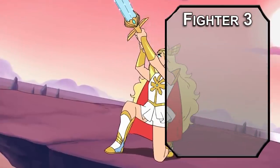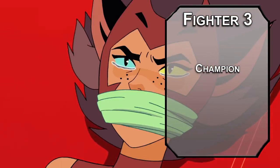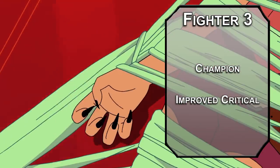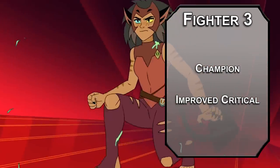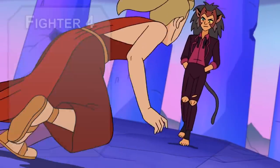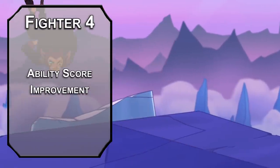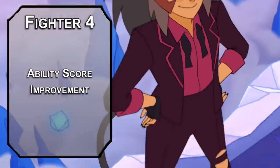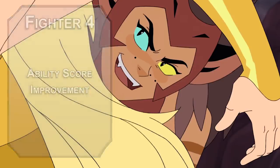Third level fighters can choose a martial archetype, and Champion is best for fighters who want to keep things simple. Improved Critical lets you land a critical hit on a 19 or a 20. I know Battlemaster is technically more optimal for damage output, but crits are fun and this will get us some more athletic stuff a bit later as well. For stats, fighters get an ability score improvement, and this is really why we're making a fighter — you need all of your physical stats to be as high as possible. Start by rounding off your strength and constitution modifier to punch better and not die as quickly.